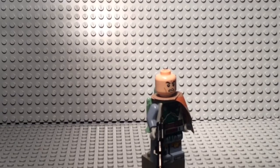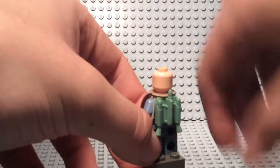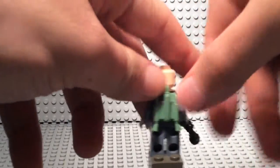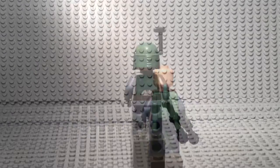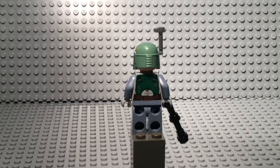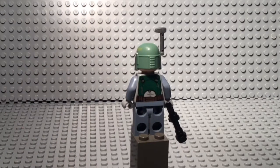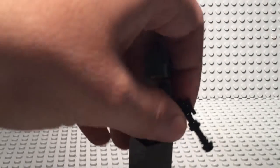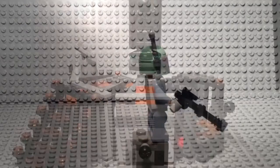It looks like they're going to keep this version of Boba Fett for a long time — he's going to be in a lot of 2017 sets. Taking off the jetpack and cape, you can see the back torso, which is very interesting and similar to other Mandalorians, with the design from the front carrying through to the back. He also has a nice rifle — not quite the EE-3, but it's good for now.